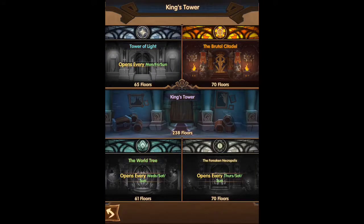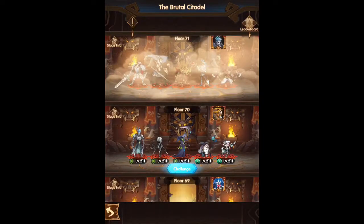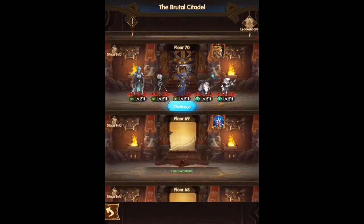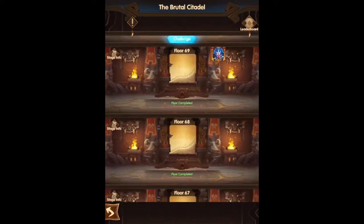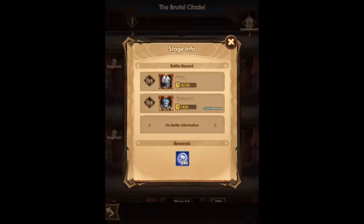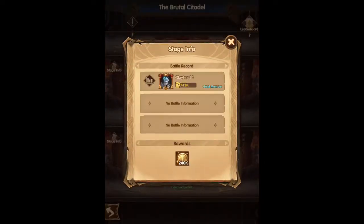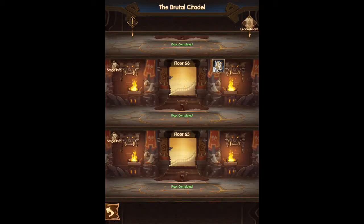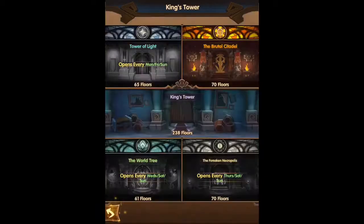You also get a little from the King's Tower. I went through some of the Brutal Citadel and the King's Tower, but usually it's a pretty small percentage. Some of the stages as you get up do give you a couple that give 500, and on stage 65 it gave 1,500. So definitely push through here as far as you can — getting through stage 65 or higher to farm up the hero essence.